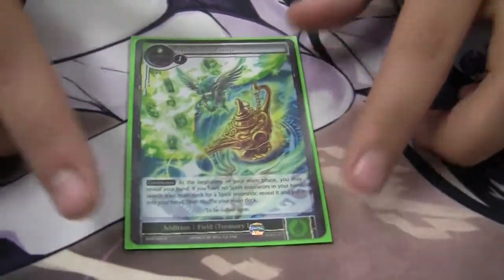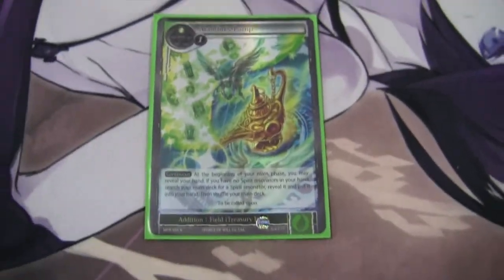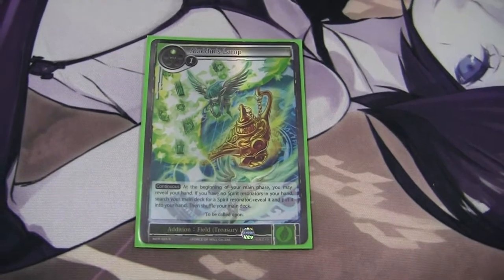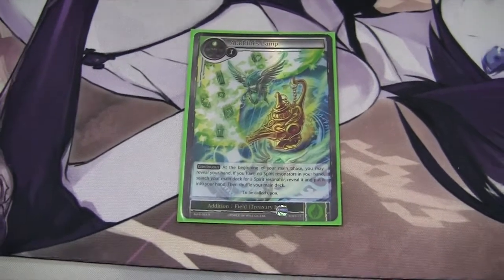And then the last card in the deck — Aladdin's Lamp. The artwork on this card is just absolutely beautiful. Basically at the beginning of your main phase, you reveal your hand — which is kind of a bummer — but then you get to search a Spirit Resonator from your deck and put it in your hand, so obviously it's a Djinn for free. Instead of having to search him out, you get him for free. I would consider bumping up to one or two more Aladdin's Lamps, it's just that I wanted to focus more on the mana ramp and draw ramp as fast as possible.